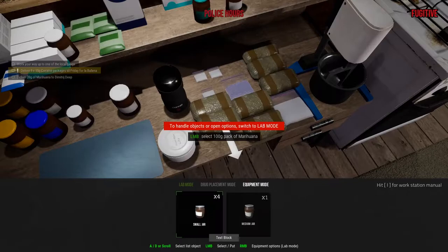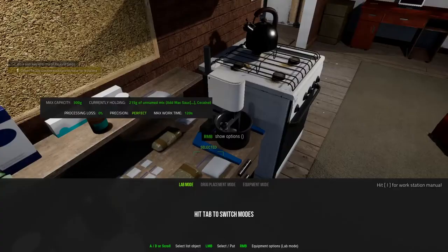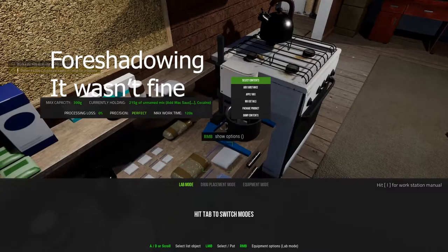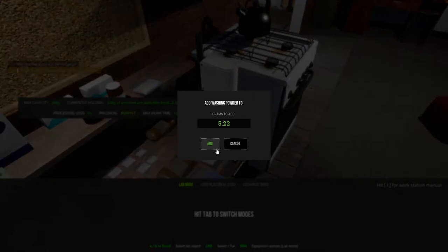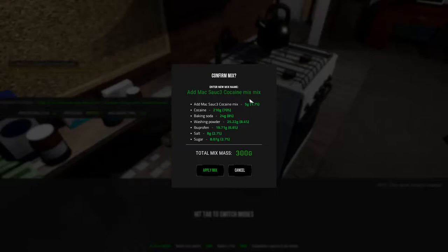Lab mode. Select. Add substance — 300 grams times 70%, to 10. So I just need to add 10 pure cocaine. Easy. So I have a little bit of my add mac sauce mix, but that's fine. We'll do 24 grams of baking soda. I'm going to grind up this, select this, add that. Our add mac sauce cocaine mix is 70% pure cocaine, 1% of our add mac sauce cocaine mix, so it's a little diluted. Some baking soda, washi powder, ibuprofen, salt, and sugar — a little spice, you know. And now we're just waiting for this.